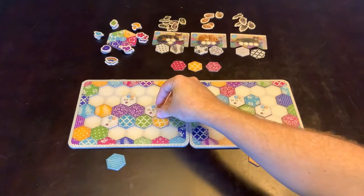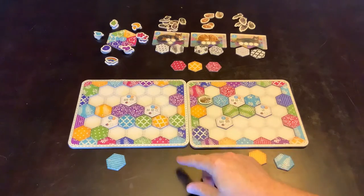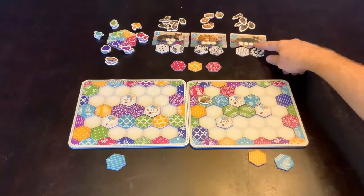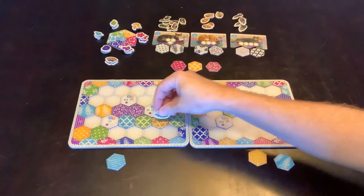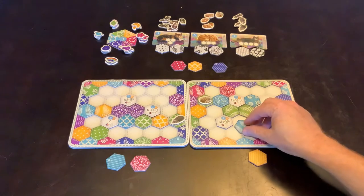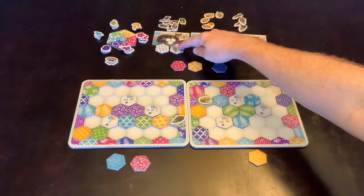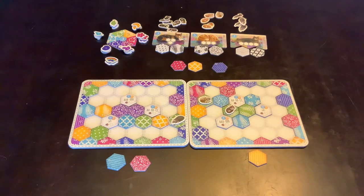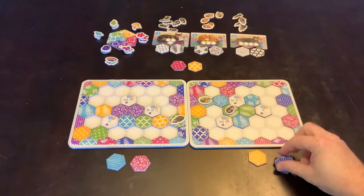This player is totally putting that one there. So he has four in a line, which is this. So he'll grab one of those cats and put it on there. He thinks he might grab that one for next time. This player will throw that there — that gives this pattern, so he'll throw a cat onto that. I might grab that one.